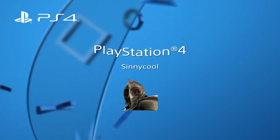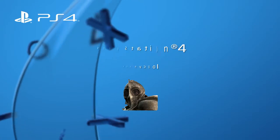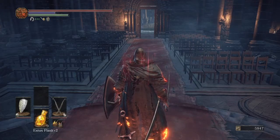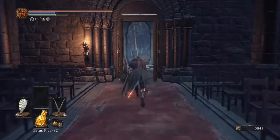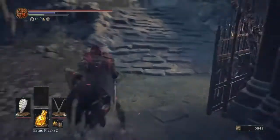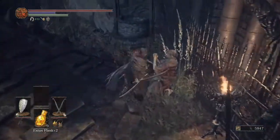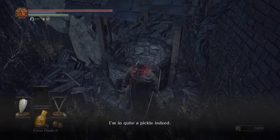What up everybody, it's Cine and this is Dark Souls 3. Today we're going to finish off the Siegward and Patches event in the Cathedral, go back and kill some giant crabs, and go back to the swamp and get some stuff we missed.